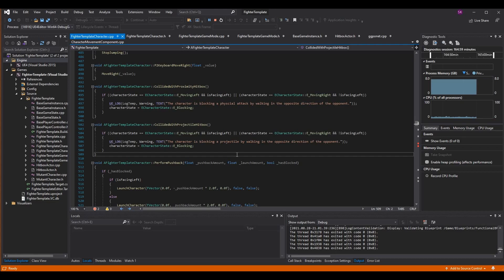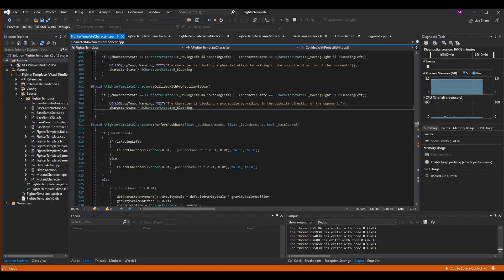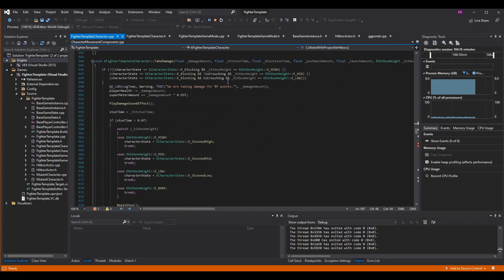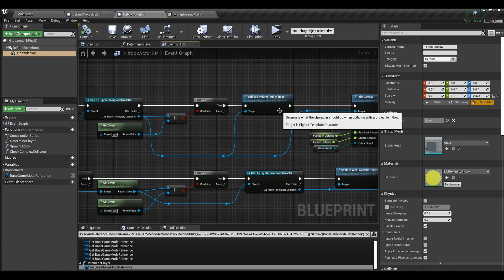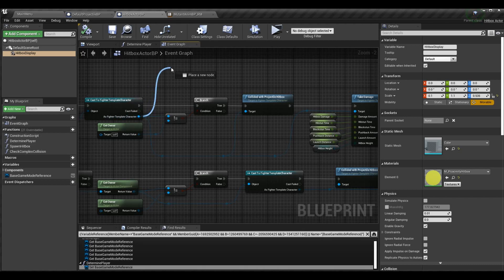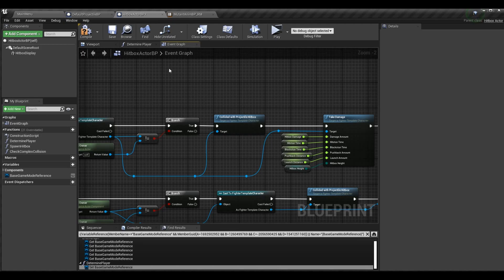You can just copy your other function if you have this setup. Make sure the function is blueprint callable — that way, when you cast to fighter template character, you can drag off it and call collided with projectile hitbox. Still call take damage afterward — don't change anything, just add this in. Since this is meant to be a template supporting everything we have, I also have the logic for complex hurtboxes if that's what you're going for — we already set that up last time, so nothing new to be concerned about there.